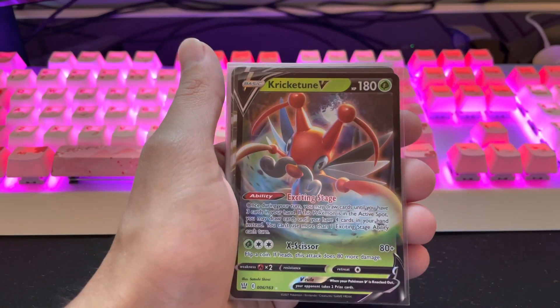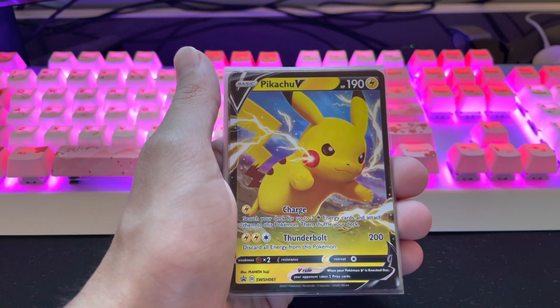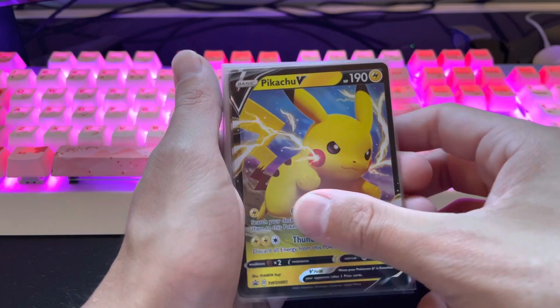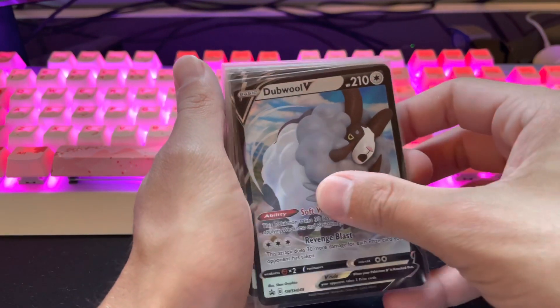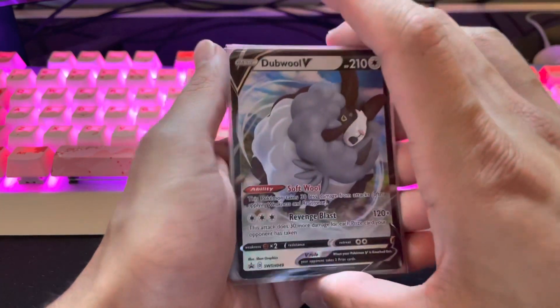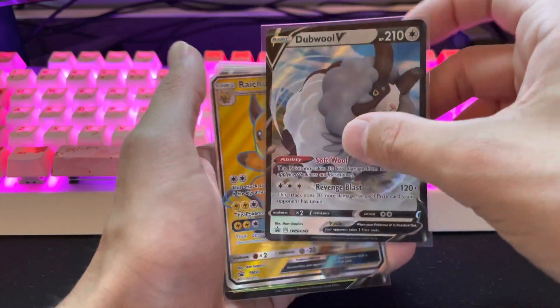The Champ GX. Another Krikatoon V — I pulled a lot of Krikatoon Vs when I was going for Battle Styles; pulled way too many of them. Along with a bunch of these Pikachu Vs from the boxes, same with the Double Vs from the Champion's Path boxes. I did never pull anything too great out of them — I know they're very hard to pull.